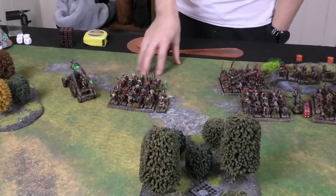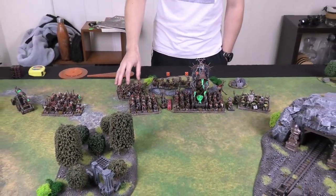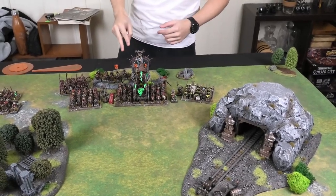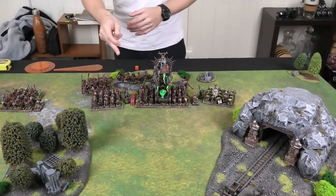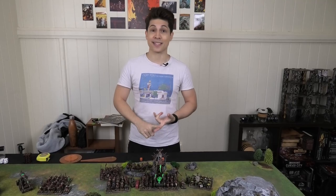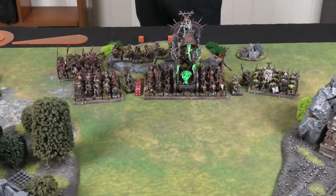In the Skaven center: Slaves on the right with Storm Vermin behind, Jezzails on a mini missile hill, the big Screaming Bell block with Gray Seer, Clan Rats, and the BSB — double characters just like the Dwarves — with the rattling gun alongside. Plague Monks are on the flank with Warlock Engineers scattered around. For spells: Skavenslip, Death Frenzy, Vermintide, and Pestilent Breath — no Plague, no Warp Lightning, which was disappointing.